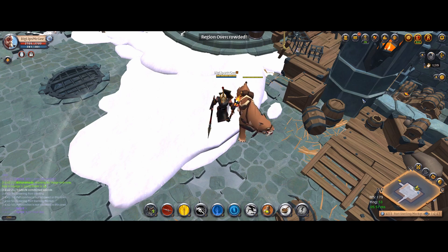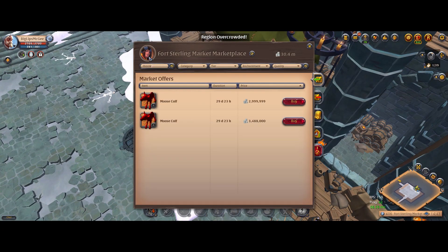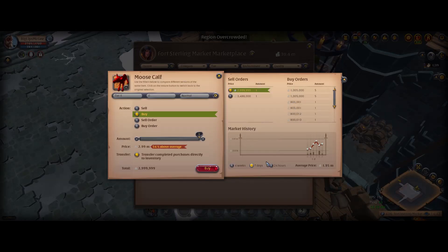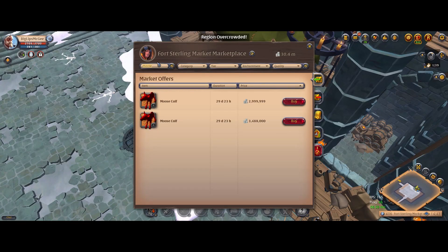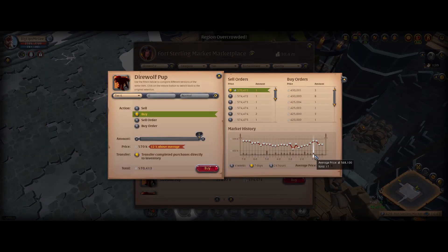Also, in the last big patch, SBI updated the drop rates for pups from skinning mobs like direwolves and things like that to be around 3-4 times higher, and they introduced the mooses as a new type of mount and mob in the game. So we're going to be hunting some mooses and some direwolves in some forest biomes and seeing if we can get some pups. Mooses are around 2-3 mil right now — they'll probably go down a little bit since they just came out — but that's really good money if we can get one right now, and direwolves are around $570-600k.